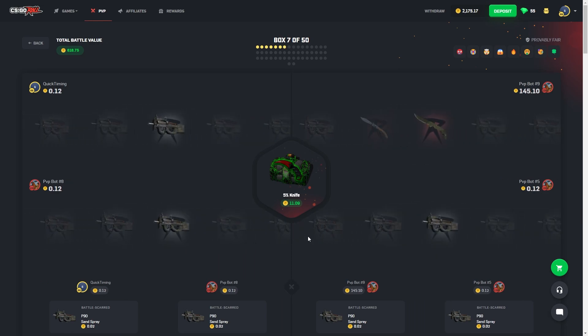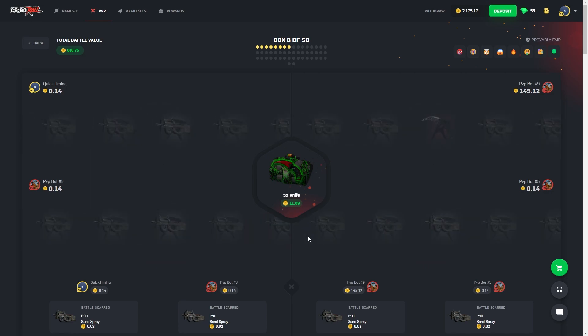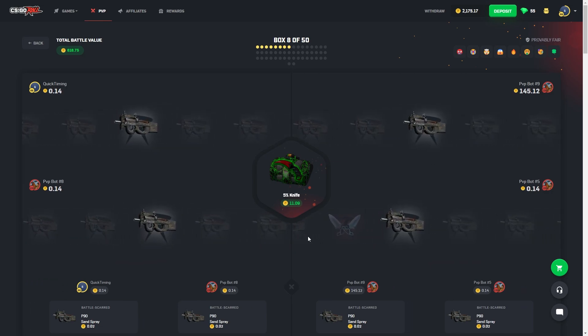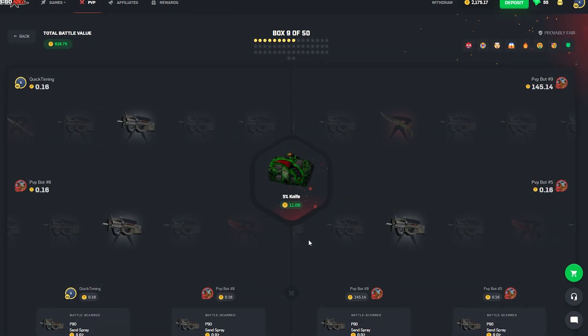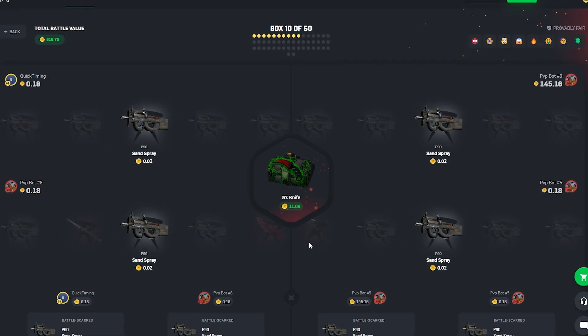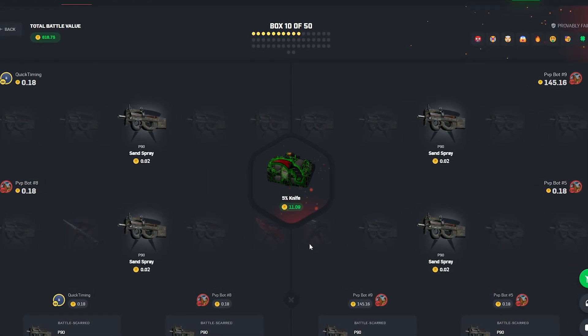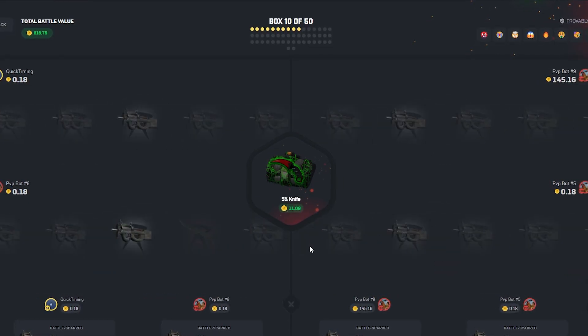Okay, 7 cases deep. Not much has happened yet. Obviously they pulled that knife, but I'm pretty confident if we just get one pull, we can pull that back and match them at the minimum. So many cases to go still, we're going to be here for a while. I'm thinking about doing 100 cases next time. However, I'm not set on which case we're going to do — I would normally do just one type of case in these battles, but I decided to mix it up a bit.